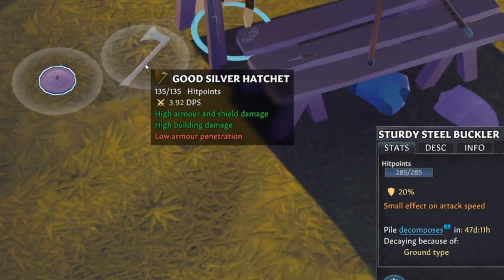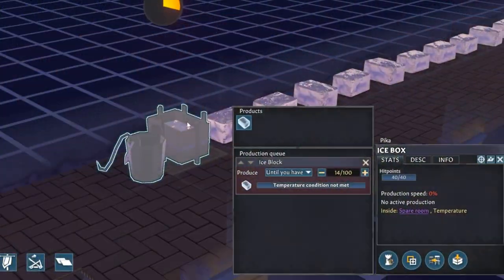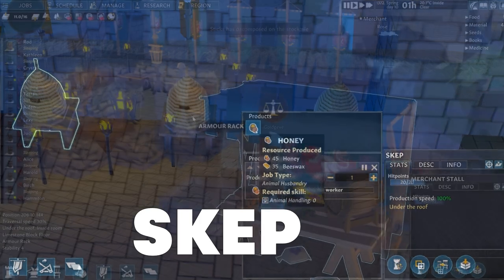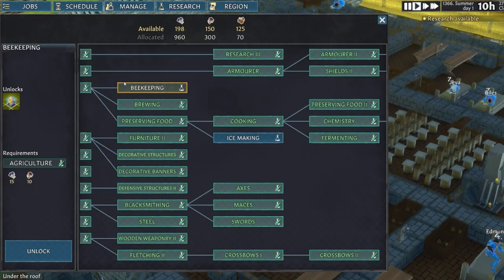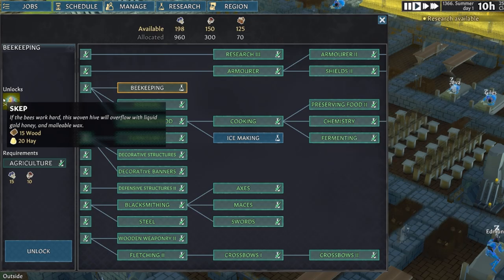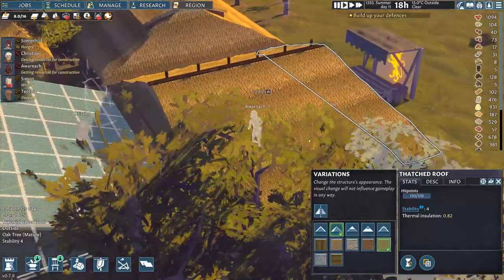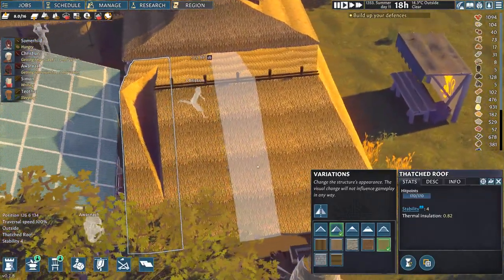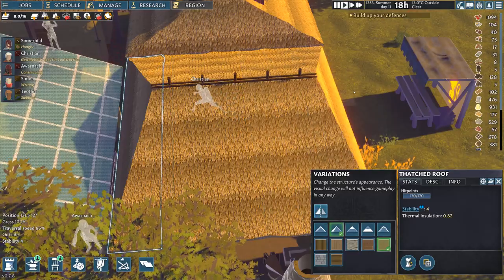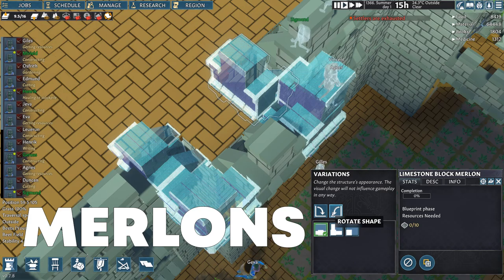This update also brings all the already announced new production, workplace and social structures like the icebox, skep, merchant stall and caravan hold. As you can expect this means new research tech options like beekeeping and ice making. A lot of what you have been requesting — new visual variations of structures — have been added with this third content update, like new styles and shapes of roofs, walls, floors, fences and marilons.